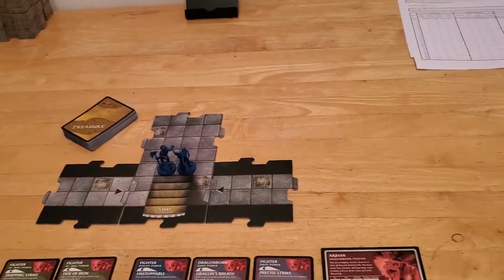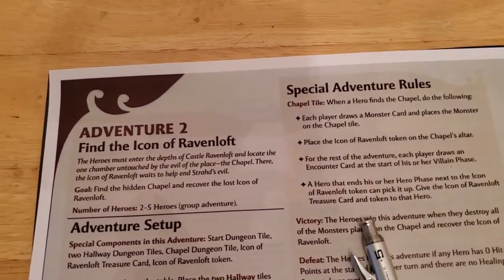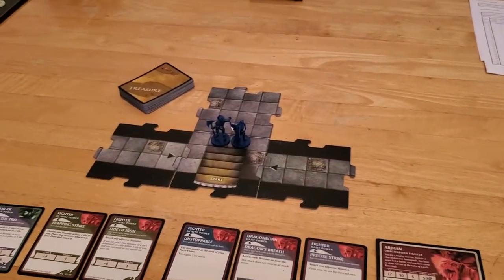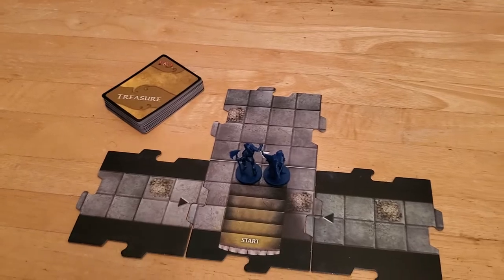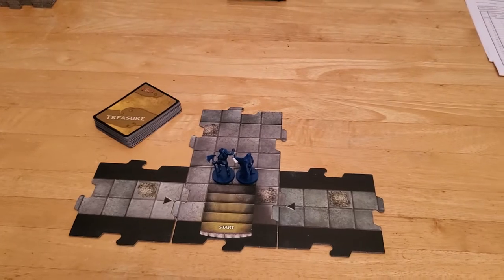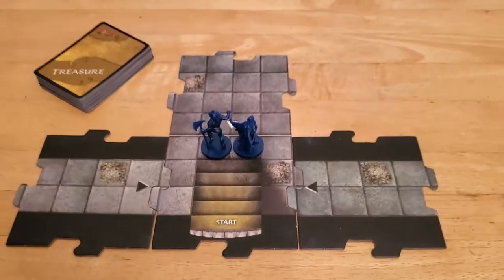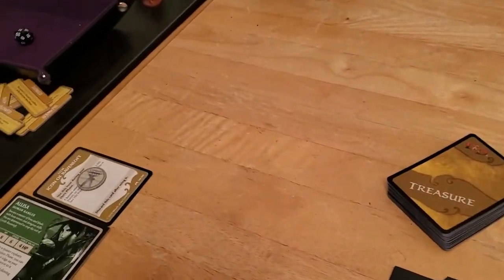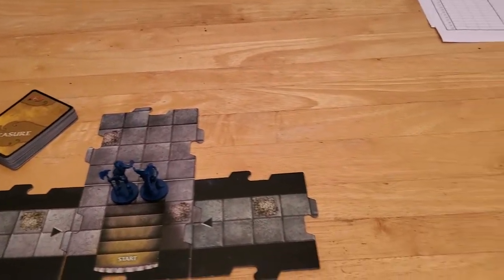I'm going to play Adventure Number 2 from the Castle of Ravenloft board game. Adventure Number 2 is called Find the Icon of Ravenloft. The big picture idea is that there is an item called the Icon of Ravenloft hidden somewhere in the dungeon, specifically in the chapel. Our two heroes have entered the dungeon and have to find their way down to retrieve the Icon and maybe put an end to Strahd's evil reign.